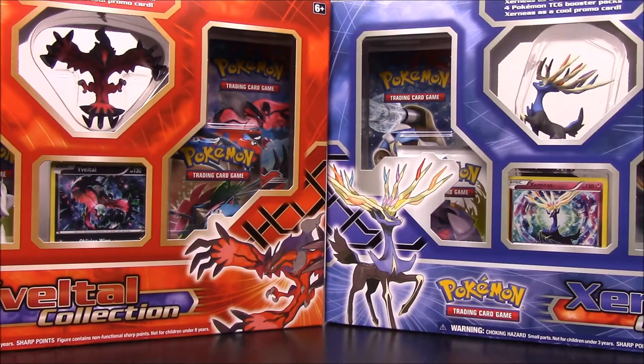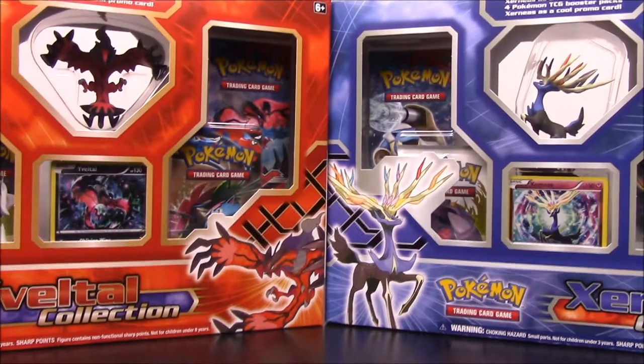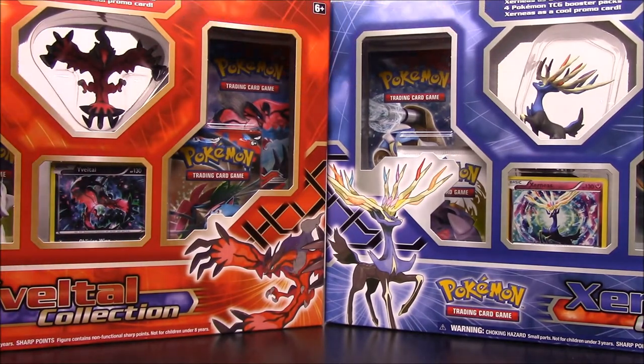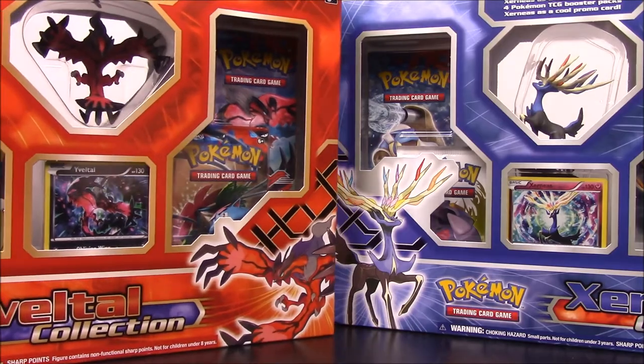What's up guys? This is the Austin Nerd Show back again doing another Pokémon card unboxing. As you can see here we have the Yveltal — I can never know how to say it — and then Xerneas, as I call it. So the X and Y, or whatever, I guess they're backwards. But we have the collections here just like we've been opening, so we'll go ahead and get into those.